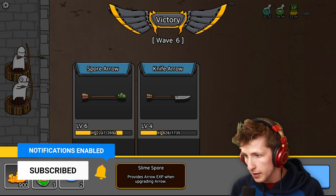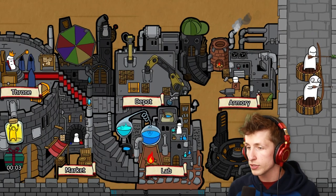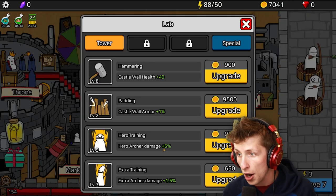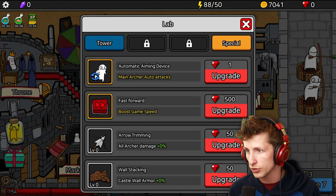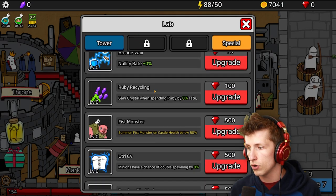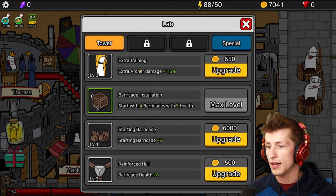Oh wait, we got the loot! Provides arrow XP when upgrading arrows. So now we can upgrade more arrows. Auto aiming can be purchased in the lab. Wait, auto aiming? Wing? Special. Main archer. So these are all - but you need gems. And we don't have any gems.